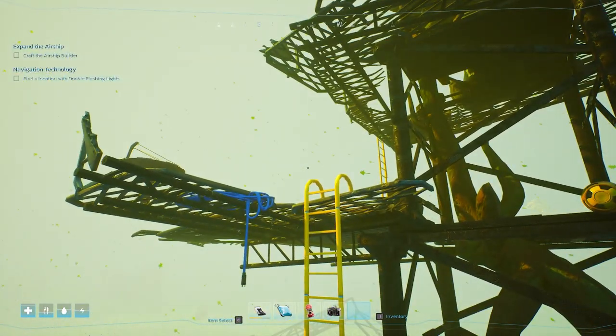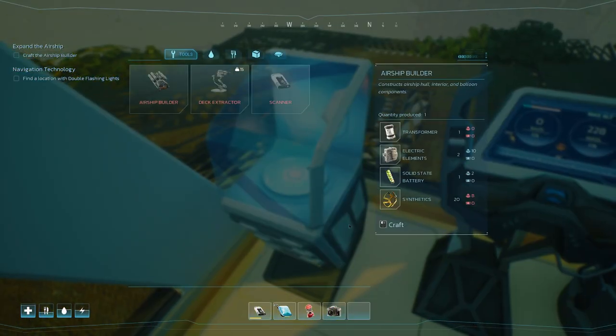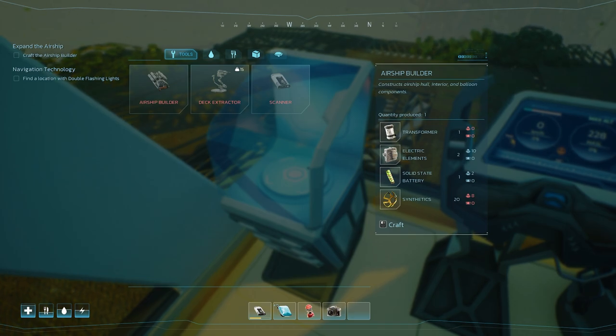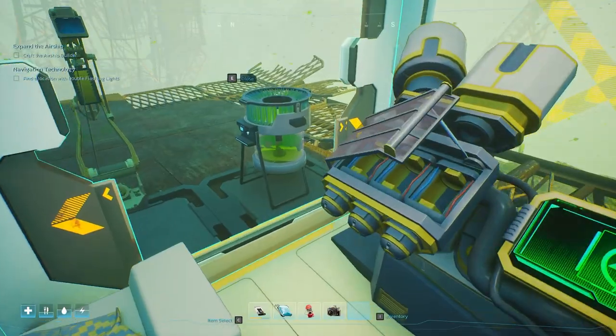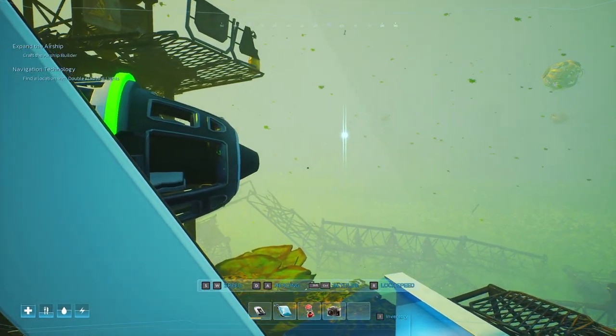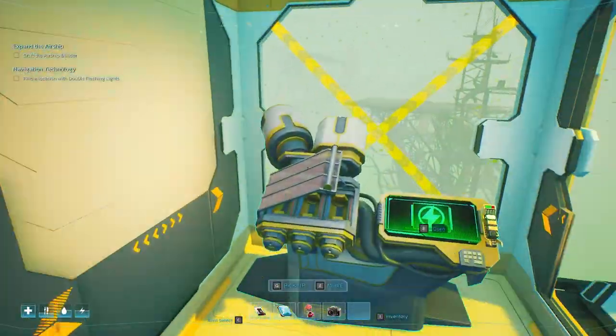I don't think we crafted the airship builder - what do we need? We need more synthetics, we need a transformer. We can't do that yet. We need to find a transformer somewhere. Where were those double lights over there? 15 kilometers an hour is as fast as we can go really.